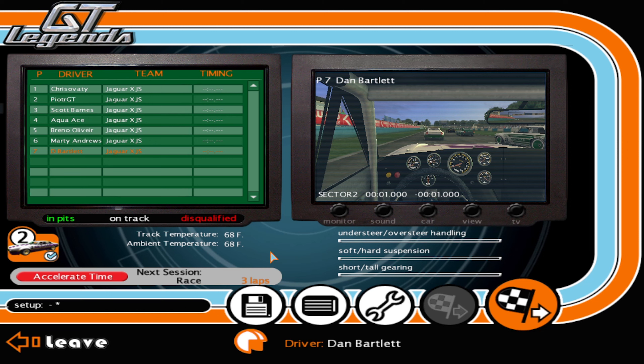Even the AI are almost losing it going around the corners. PJT is taking the lead away from Chris Avati. Back down to last place. Even increasing the steering lock to make life a little easier, these cars don't really have any steering lock — they're just there.